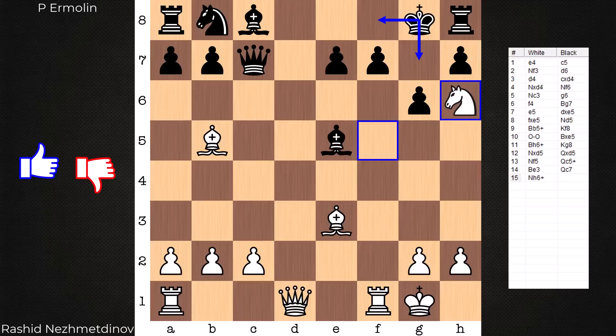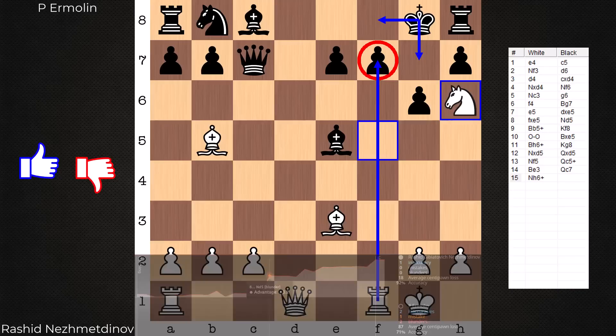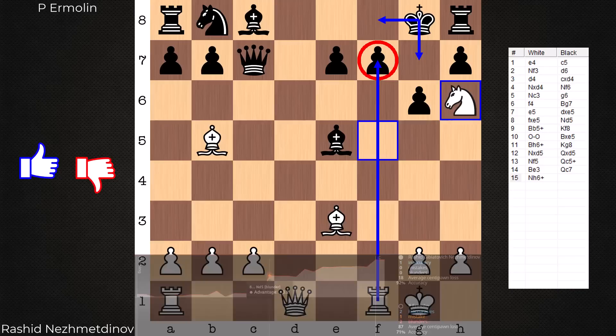Black's options don't matter — King f8 or King g7, it doesn't matter. Rook takes f7 next will be mate. Feel free, as usual, to leave any feedback in the comments section below. I hope you enjoyed it and maybe took a thing or two away. That's all for now. Take care. Bye. Have a great day.